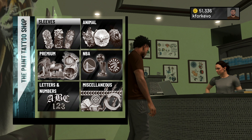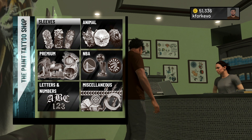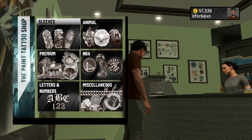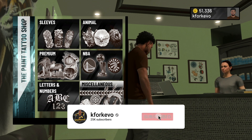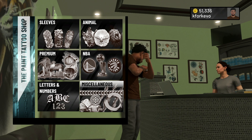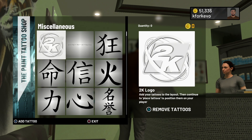So once we go into the shop, we're going to see all of the different tattoo categories. In order to remove a specific tattoo, you have to select the category that tattoo is in first. For example, I know this tattoo on my arm is in the miscellaneous category. So in order to remove it, I'm going to select that category, then press triangle on PS4 or Y on Xbox to remove tattoos.